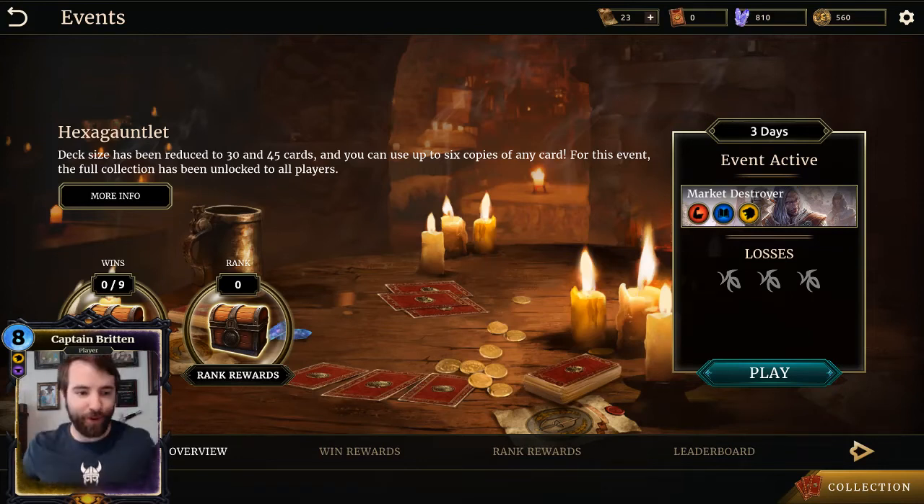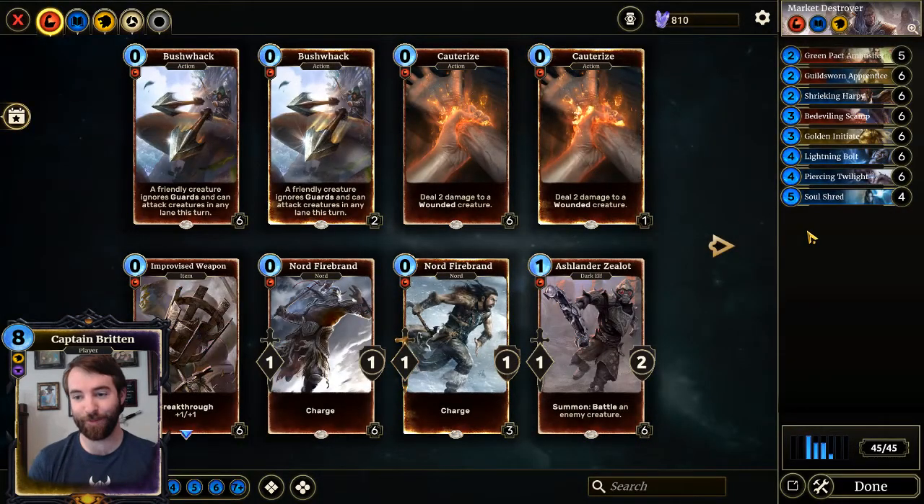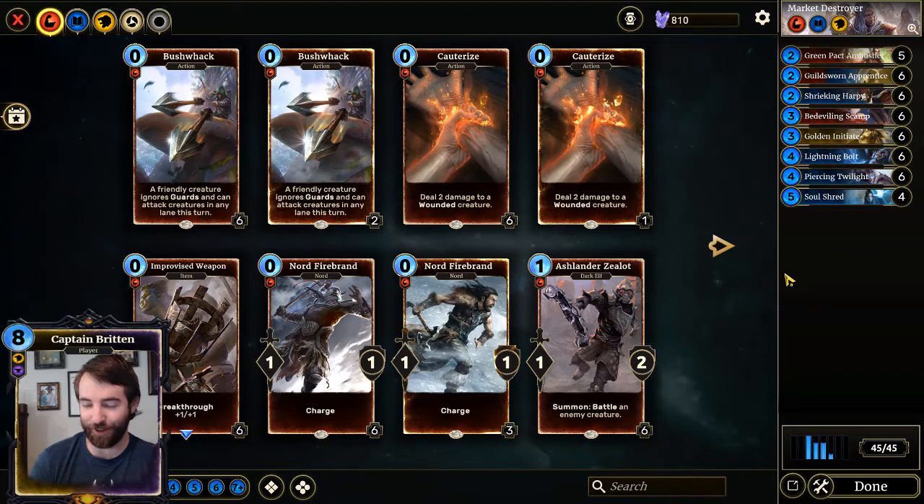Hey everybody, it is Captain Bren here with the Hexagon, which is so fun. I don't remember it costing one ticket like last time. Last time I ran a market archer with Relentless Raiders, Firebrands, and Market Spoils. That might have been it — that puts you at 24 cards. I think I had a fifth card but I don't remember what it was.